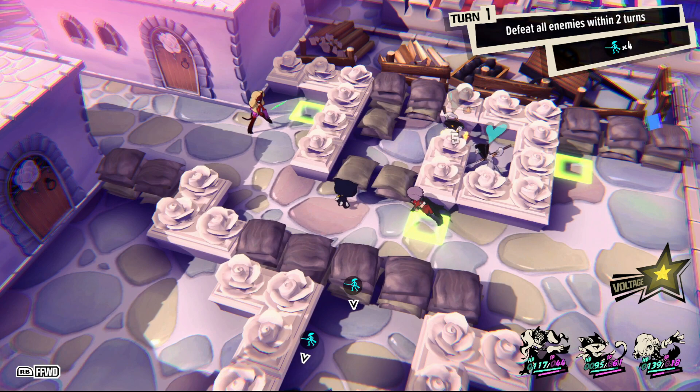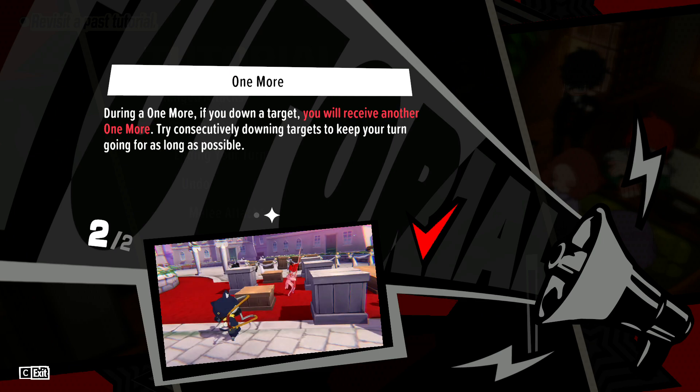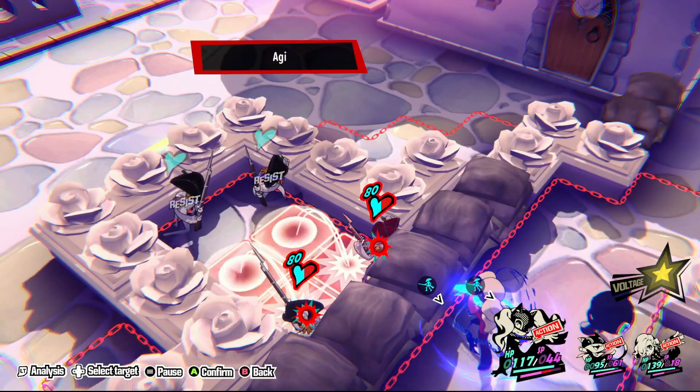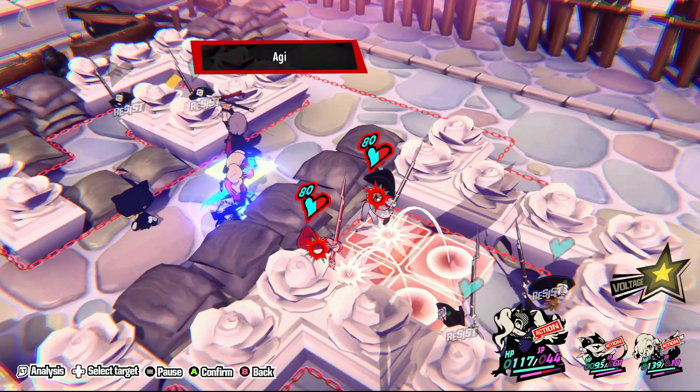What's a One More attack? It's a state that you or an enemy enters when attacking a vulnerable unit. This will down the unit and grant you an extra action — note that this includes both a turn of movement and an attack turn. This is the single most important mechanic in the game and should be your focus during 90% of allied turns. One More can be triggered by normal ranged attacks as well as skills and persona spells, so it's pretty versatile.